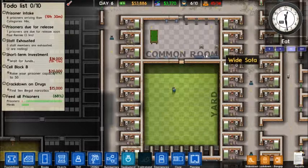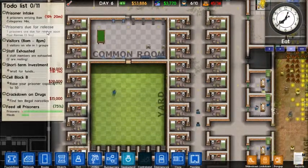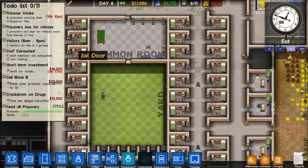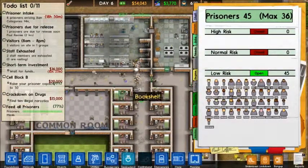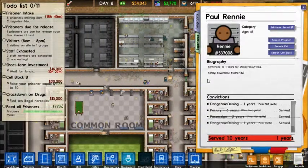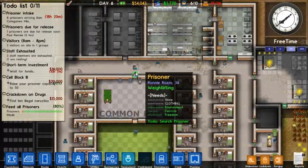We got someone being checked, and we are going to have a prisoner actually leaving soon — it's an exciting day. Paul Rennie, he is pretty much finished with his one year for dangerous driving. Good job — you were a model citizen.